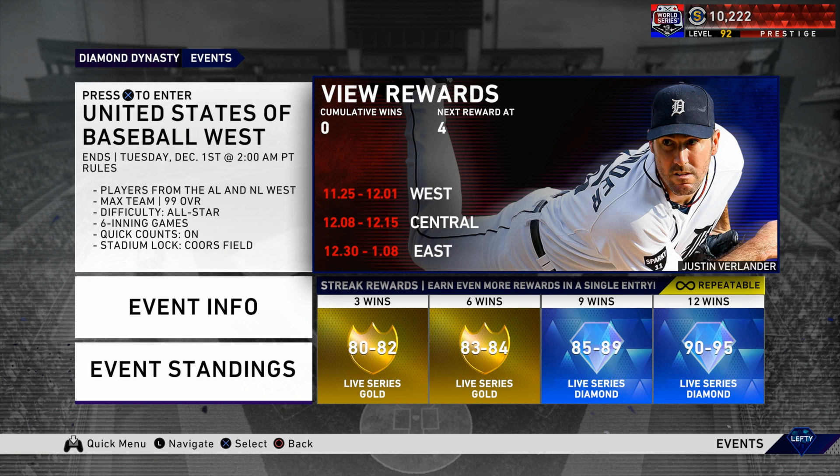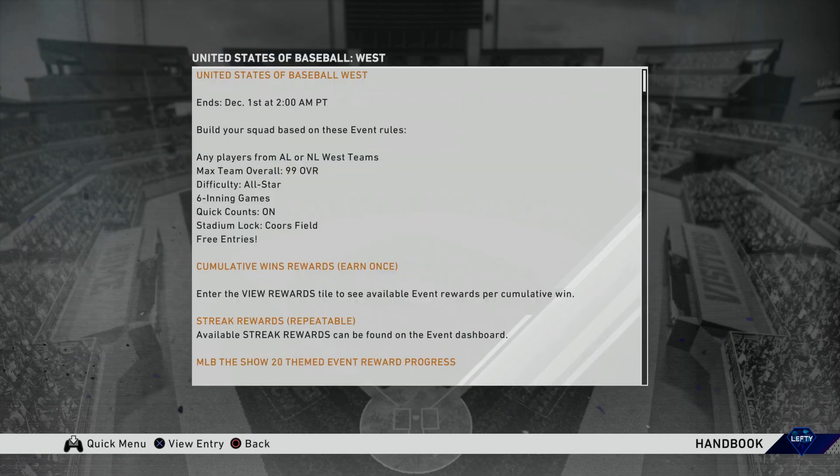We do have this brand new event and some brand new rewards. At nine wins we get an 85 to 89, at 12 wins you get a 90 to 95, so some of those cards might go down in price. This event will be on All-Star difficulty, six inning games, 99 overall teams from the AL West and NL West divisions, quick counts on. The stadium lock is at Coors Field, so these games should be pretty high scoring.